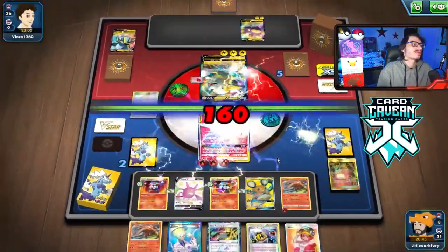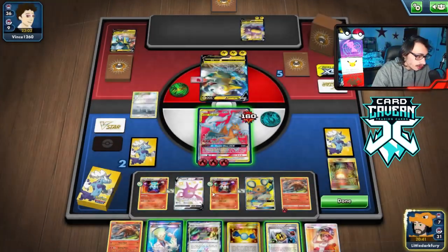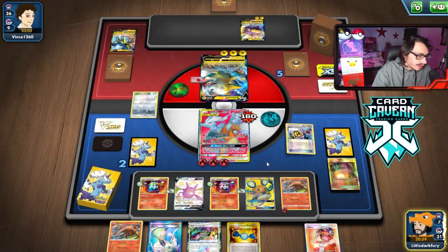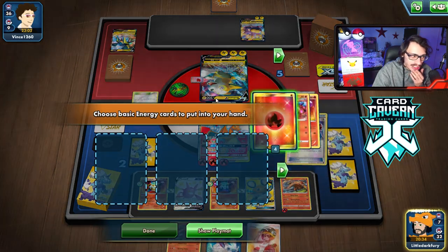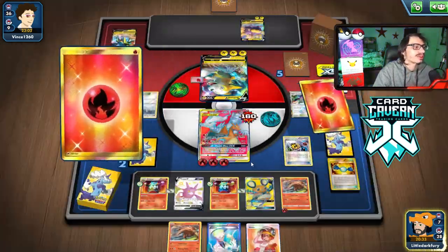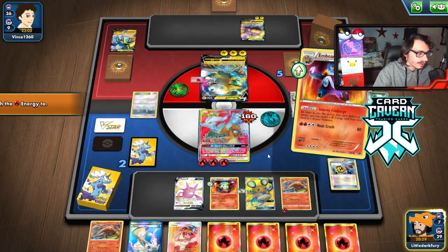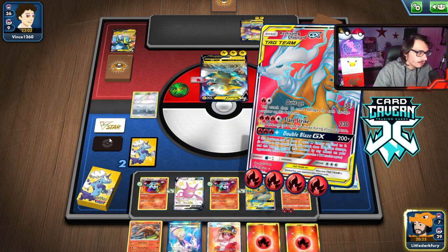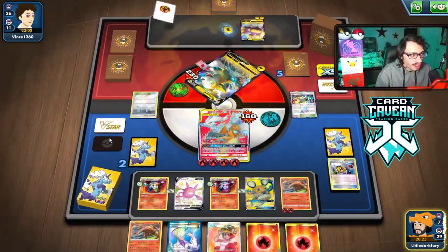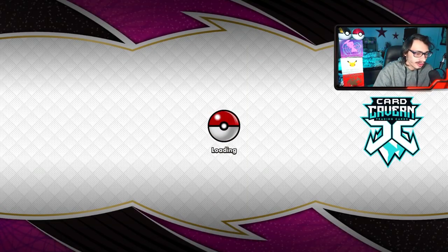Yeah that's game — 160 damage. Good thing I have enough HP. Get rid of these two. We take 4 energy out of the deck. Outrage is 10 damage short, which is kind of funny. Flare Strike for the dub! Reshizard once again proven to be a good attacker in this deck — who would have guessed a Tag Team basic Pokemon would be that good?